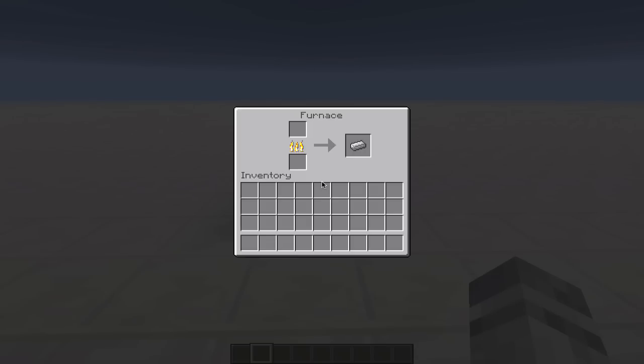If you didn't already know, a piece of coal can cook eight items in a furnace. But if you have less than eight items, it will still consume the coal, but it essentially wastes seven items of smelting.